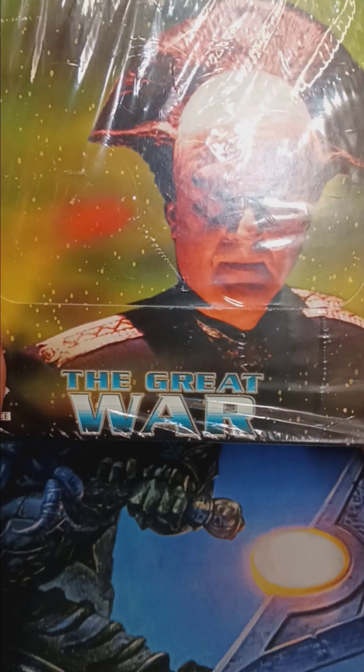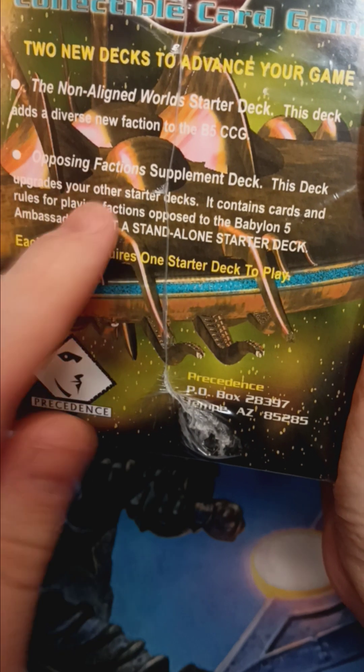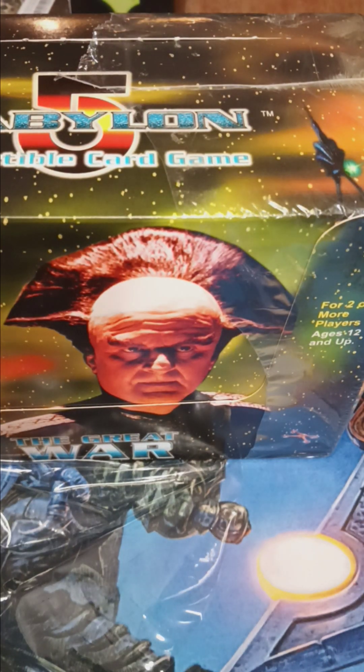We've got an exciting product here — these are the starter decks of the Great War set. This has the Non-Aligned World starter decks and the opposing faction supplemental deck. Let's open this up and find out what we've got inside. You can still find these on eBay; the Great War set and the deluxe or premier set are like the only sets that are easy to get.